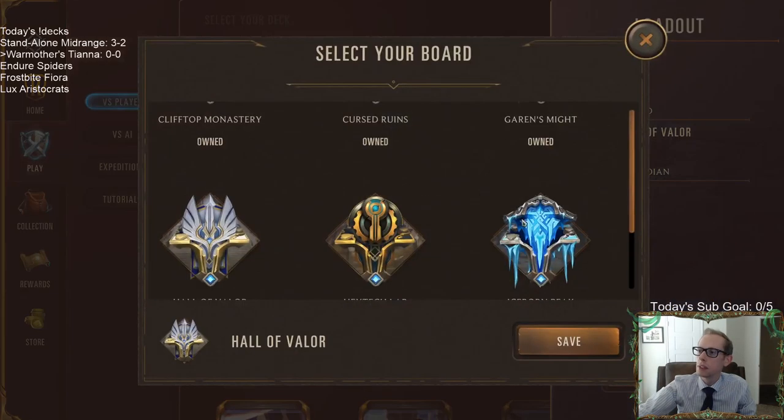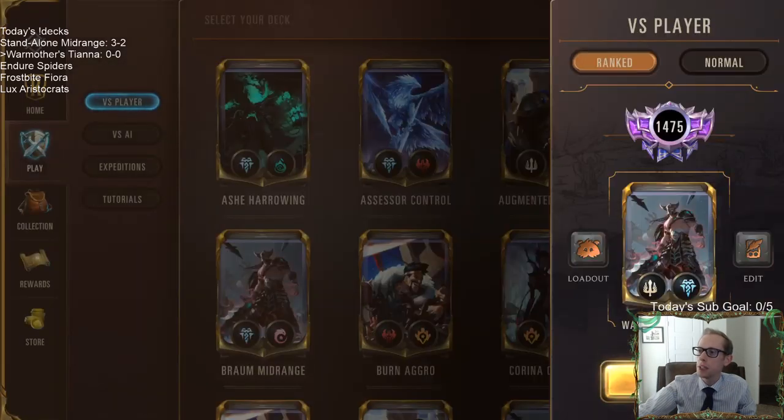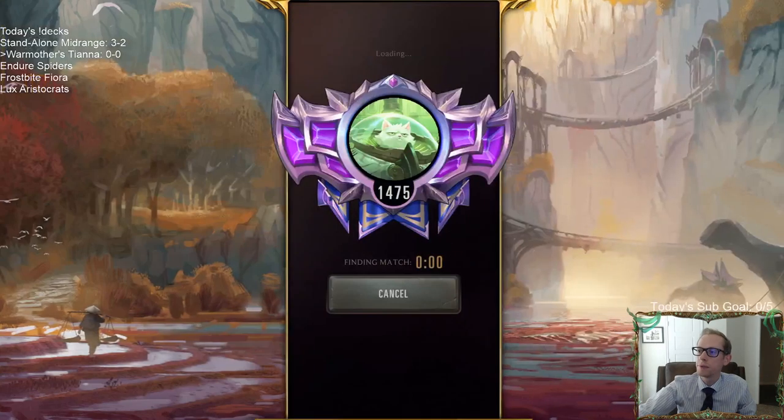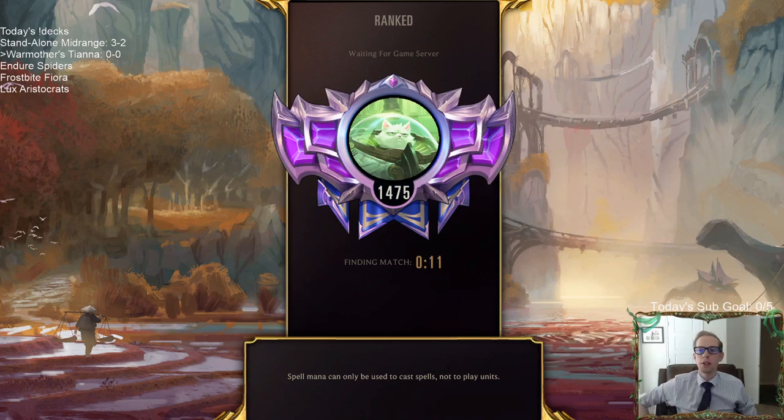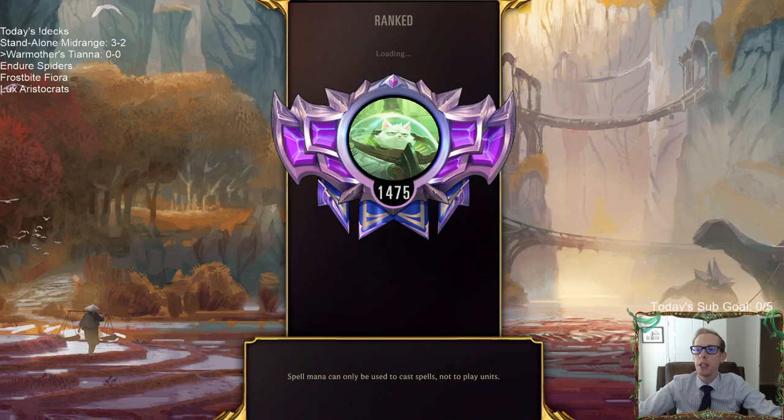Let's go to the Iceborn Peak. Here we go — let's get some huge creatures and War Mother's Call to bring them into play. Every turn we want to hit Tiana on our opponent's turn so we get to rally.